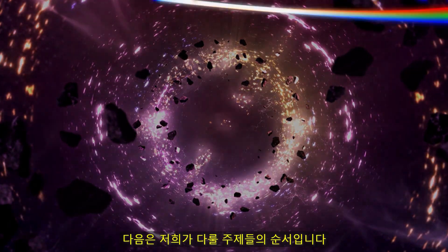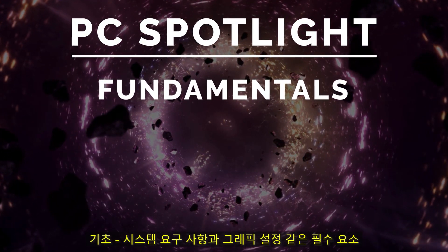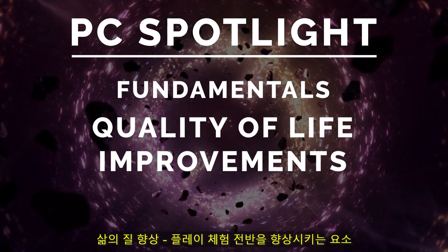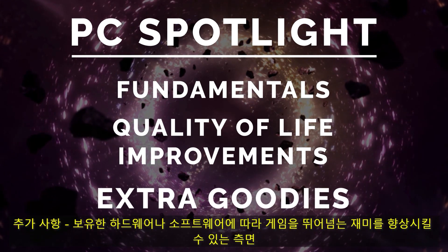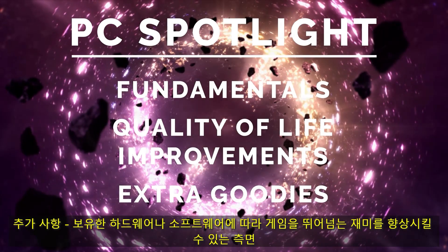Here are the topics we'll be covering in order. Fundamentals — the bare necessities such as system requirements and graphics settings. Quality of life improvements — the things that will generally enhance playing experiences. And extra goodies — aspects that may enhance your enjoyment beyond the game based on the hardware or software you own.